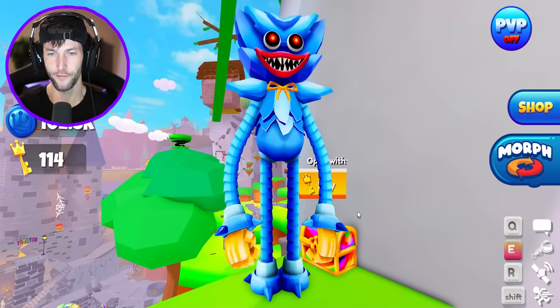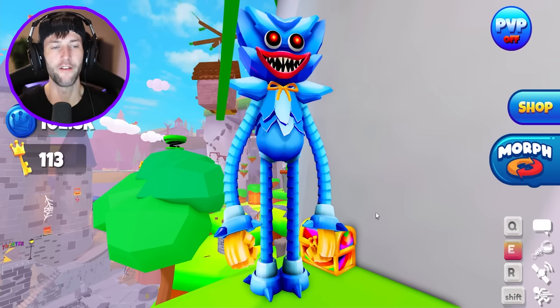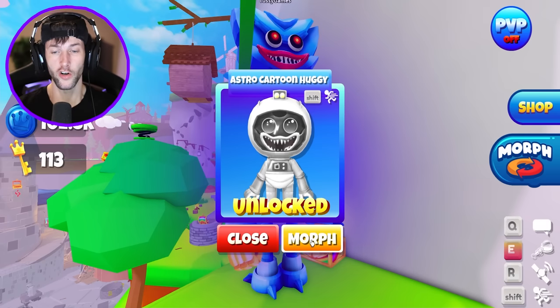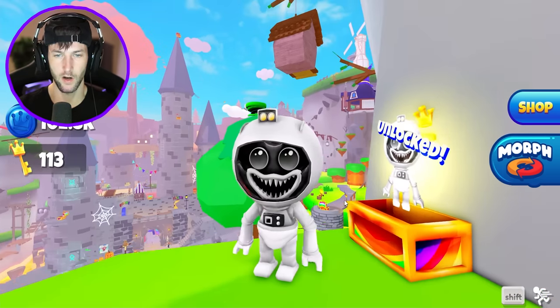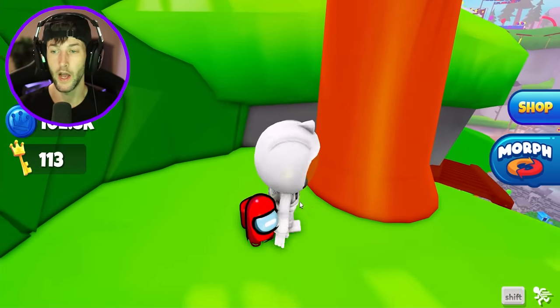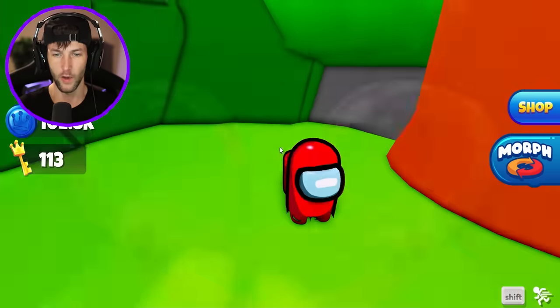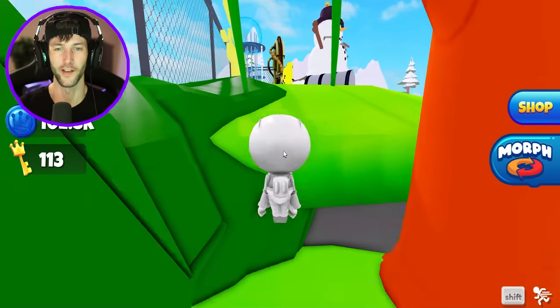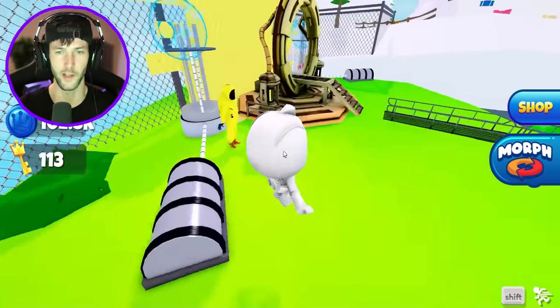Is this going to be a morph or will it be coins? I have no idea. Hopefully it's a morph. And it is — we got Astro Cartoon Huggy! That's what I'm talking about. Do we have all the astronauts now? I think we do. I don't know if this is like just a decoration, the red sus, or if it's actually a part of the game. I think it's just a decoration.